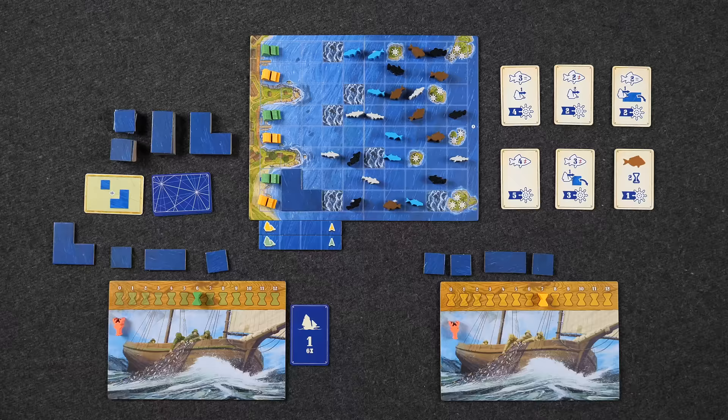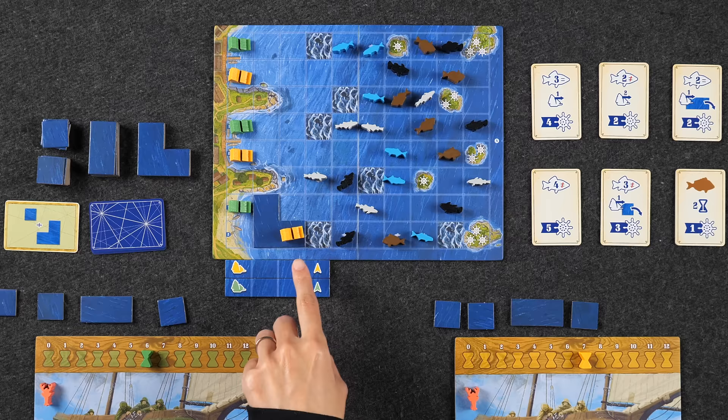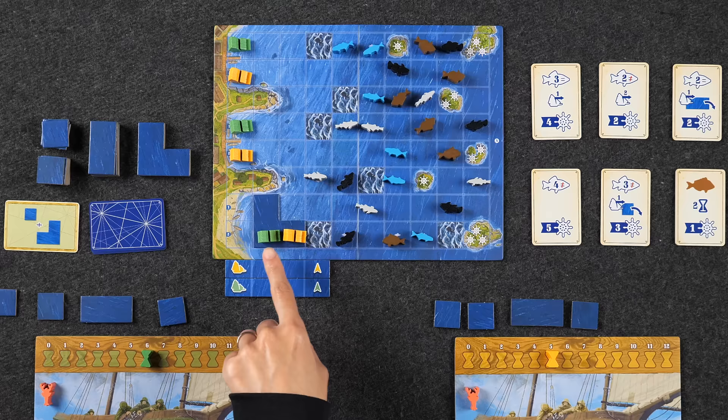The next action type is sailing — one of the main parts of the game. You choose one of your boats and sail as far as you'd like, spending time based on how far you go. You can only move orthogonally, and each space costs one time. You can move across your opponent's ships, but you cannot stop on a space that has a boat. Each time you enter a space with a ship, that costs two time instead of one.